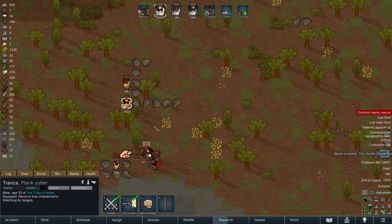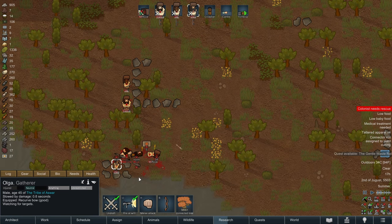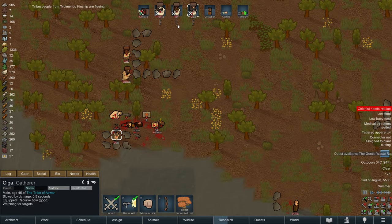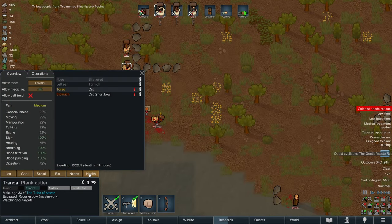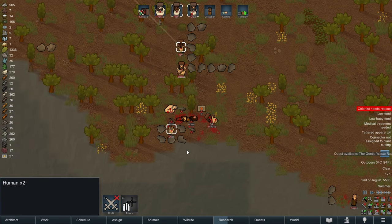In that case, we're going to want to fire at these guys. Are they fleeing? Tribe people from the kinship are fleeing. Everyone is a little bit bruised and battered. Tronka is going to be fine - Tronka needs to rescue Minyaka. Tronka, go ahead and rescue Minyaka. Jay and Olga, you guys are relieved of your service.